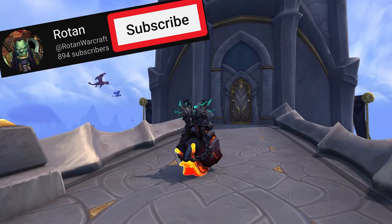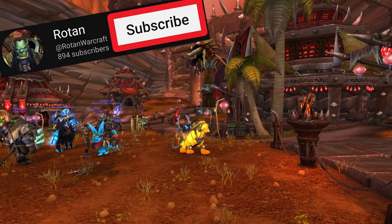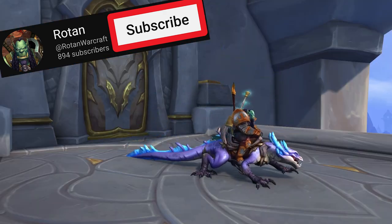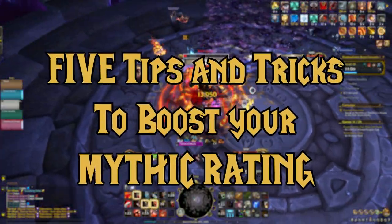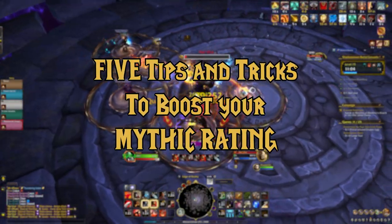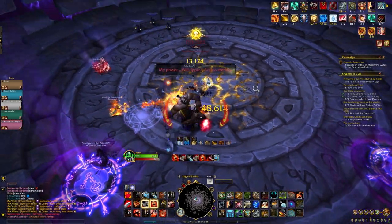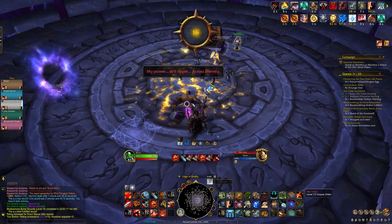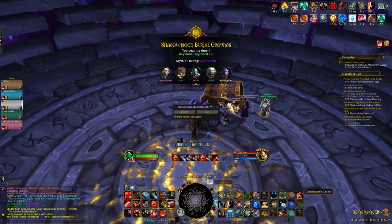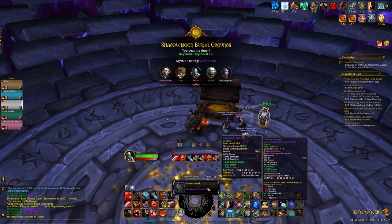Hey there, Rotan here. I make to-the-point videos about World of Warcraft, helping people obtain collectibles, cosmetics, and mounts that they want easily and quickly. If that sounds like a fun time, subscribe. Today, I'm going to share 5 tips and tricks that helped me get my rating over that 2,000 threshold by pugging mythic dungeons. Some of these I learned later than others, but I believe these to be the most valuable bits of knowledge to apply if you want to perform better in dungeons, get better groups, and ultimately increase your rating.